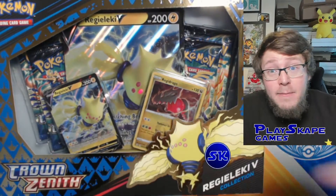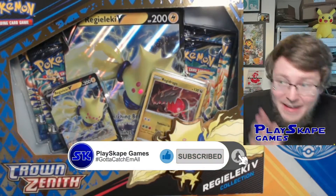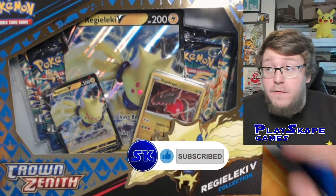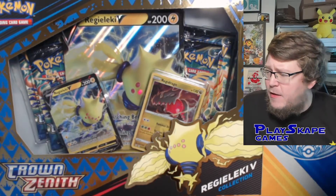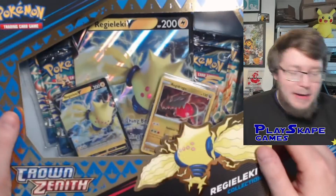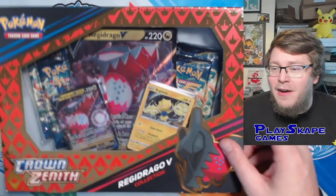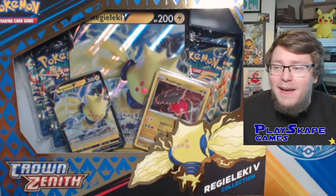You can also still get them at PlayscapeGames.com — click the link in the description. Crown Zenith releases this weekend, today actually, Friday the 20th of January. We've got the Reggie Alecki collection and the Reggie Drago collection. We're going to open these up first, and then tomorrow we'll have the Elite Trainer Box. I'm very hyped to show you that as well.